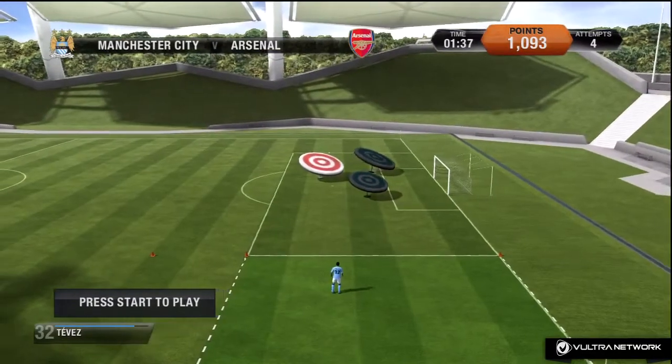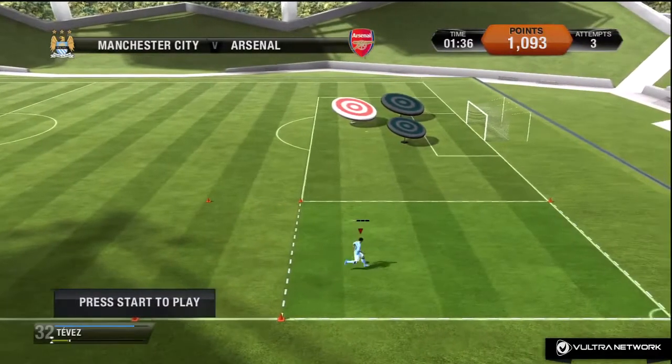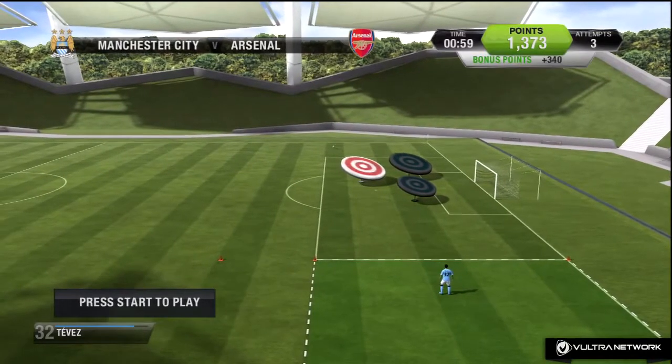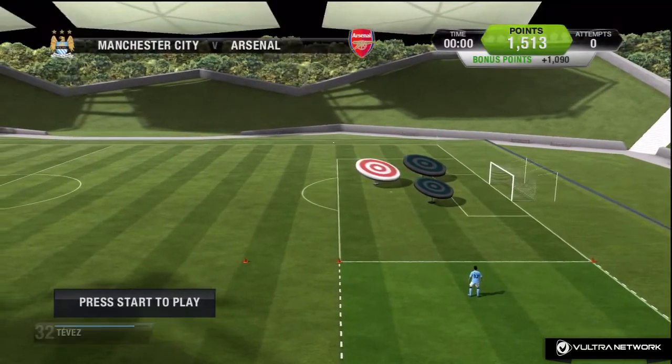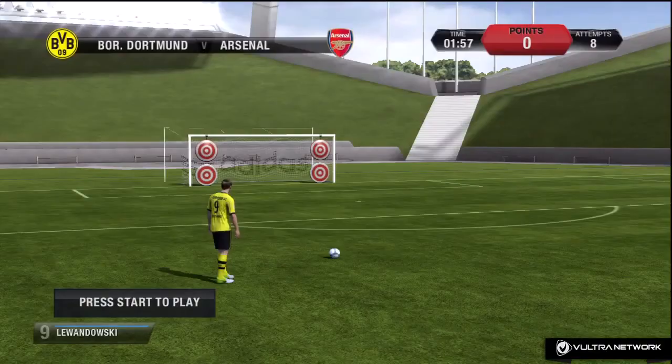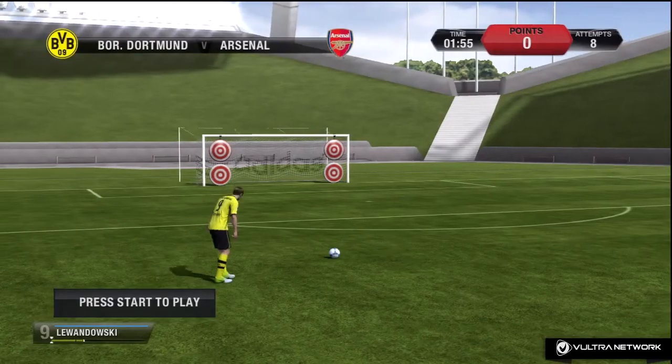I'm on 1093 points with three attempts left. The green indicator means you've beaten the high score or beaten the appropriate score you need to get. Moving on to the next one which is the free kick challenge.